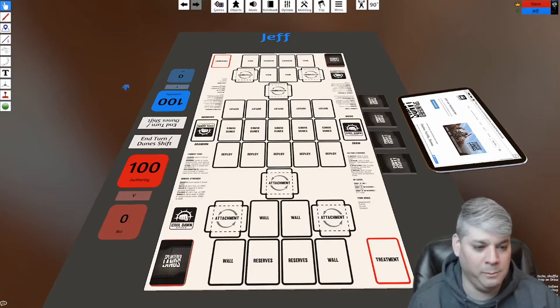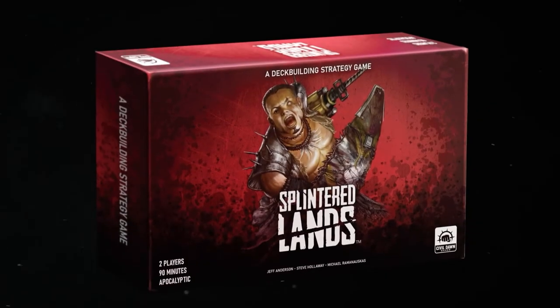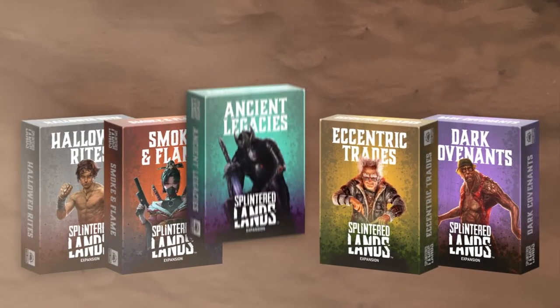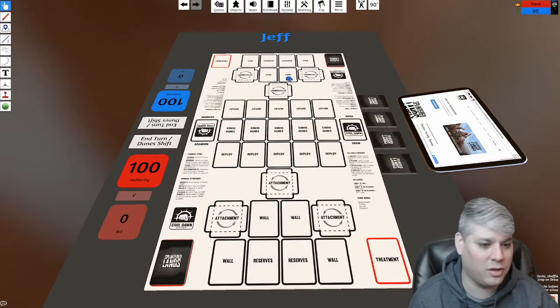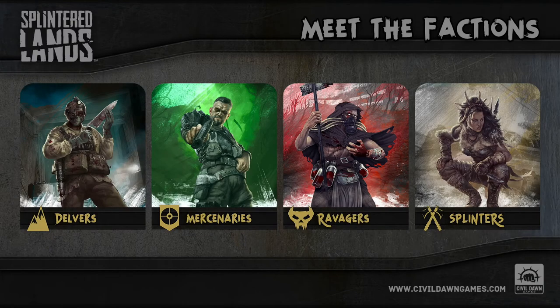The first thing you do is pick three of your favorite factions. The base game comes with four factions, and we have five expansions already in the works. Each expansion adds two whole factions and one additional element — like events, attachments, or equipment — adding about 14 cards that enhance the game in some unique way. The factions we're playing with this time are the Splinters, the Ravagers, and the Mercenaries.